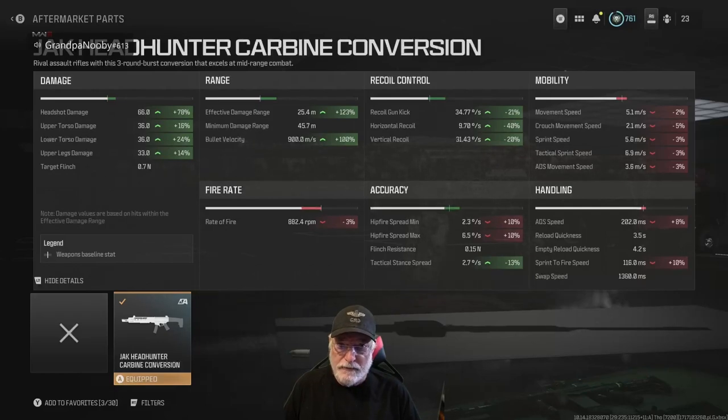You might say it is an SMG, but no — it's a carbine conversion, so it's more like an assault rifle. Hip fire accuracy is decreased by 10% with the kit, but it's still at 2.3 degrees per second — very accurate. Tac stance is 2.7 degrees per second — that is pinpoint. This is a great weapon for any tac stance challenge.